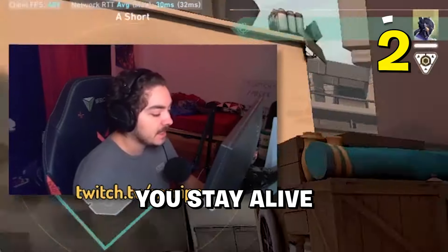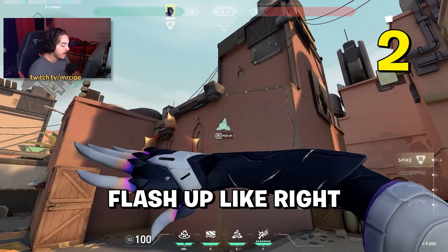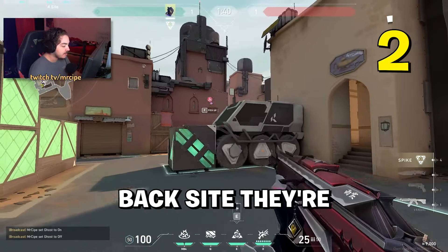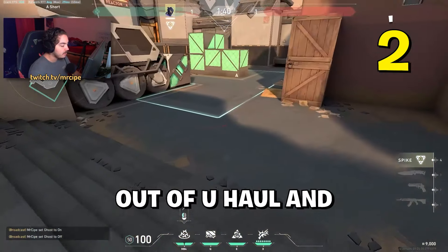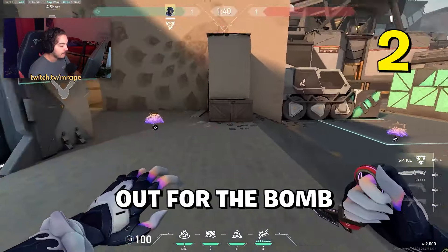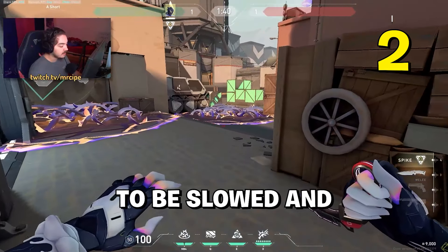Important note: if you're using the wall to block the defuse, make sure you stay alive because the wall doesn't trigger if you're dead. For post plant, have your flash up high — even back site players will get flashed. Also have razor vines for when they come out to retake the bomb — they'll be slowed and taking damage.